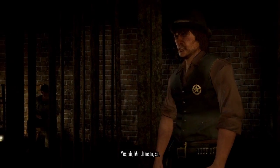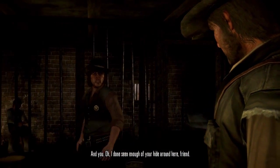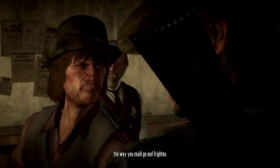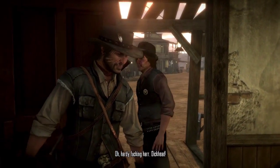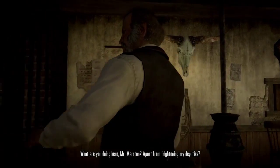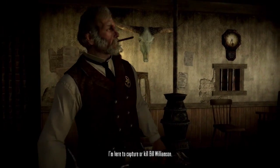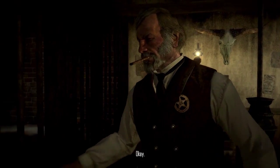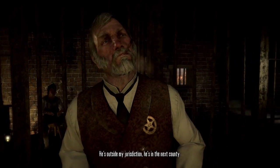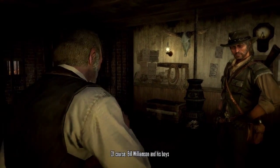It would certainly benefit Marston to be on the right side of the law if he is indeed trying to turn his life around and stay on the straight and narrow. Sheriff — excuse me, marshal. The marshal Johnson would probably be a fantastic ally for John Marston. But if he doesn't stay in line, we see these cells here where we're going to end up. I bet the food here is pretty bad.